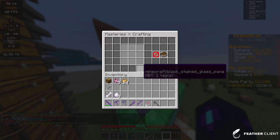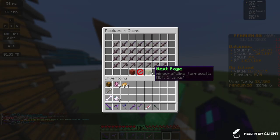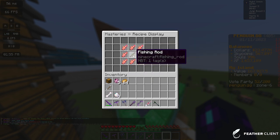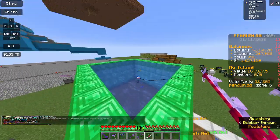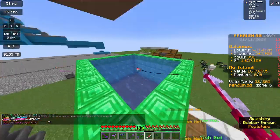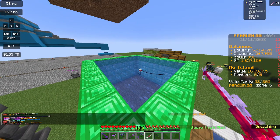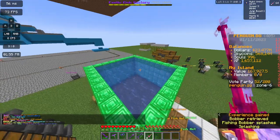Then in slash MC craft, go to recipes, items, and scroll through to find the Super Rod recipe — it's just a bunch of enchanted fish combined with an unenchanted, unused fishing rod. Once you get your Super Rod, you want to start fishing. Just cast it anywhere in the pond and you'll start catching fish.